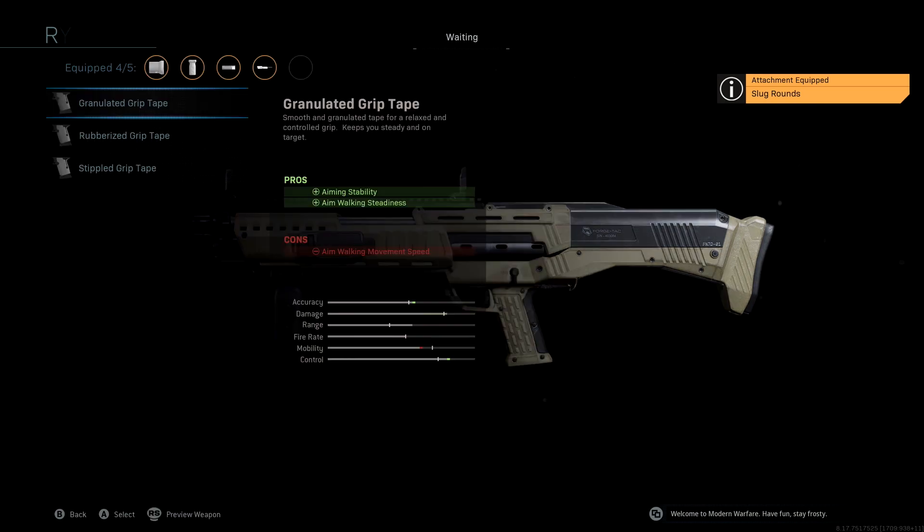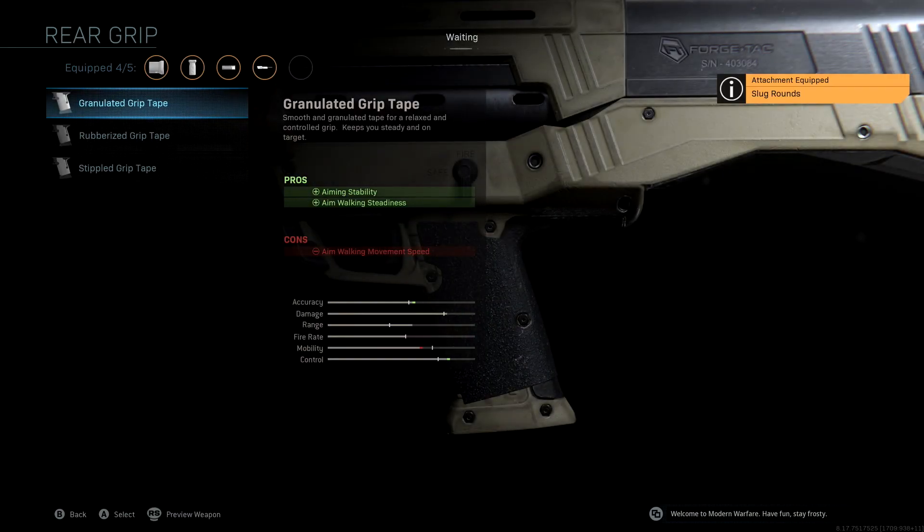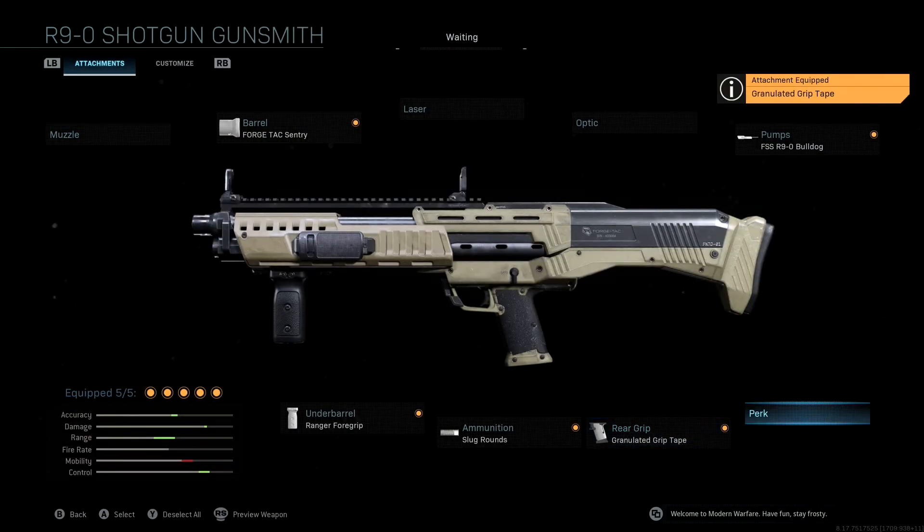Last but not least, the rear grip we're using is Granulated Grip Tape, giving us one last boost to accuracy and control with aiming stability and aim walking steadiness as our pros. I'll give you guys one last look at all the stats and attachments that come with this specific class setup. If you guys have any questions or anything else to add about this R9-0 shotgun Warzone class setup, please leave a comment below and I'll try to help you guys out. I really hope you enjoyed this video — please subscribe to the channel if you haven't already, and I'll see you guys in the next video.